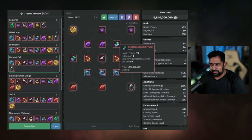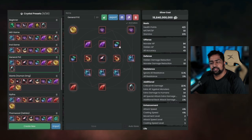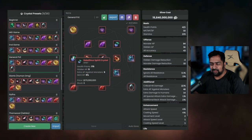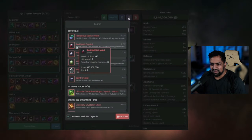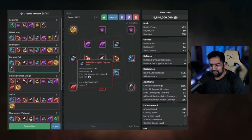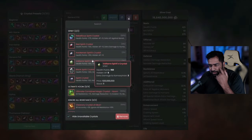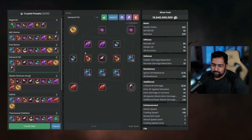Then you have the expensive ones - the Rebellious crystals. These are really expensive because you get a lot of damage: five hidden AP as well as five monster AP. But most importantly is the HP - 175 HP. If you have two of these, that's 350 HP, which is a huge difference. They are so expensive, so be careful when using them. You might want to swap them out for less expensive crystals if you're unsure about staying alive.